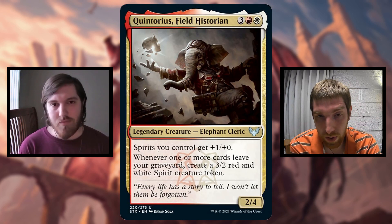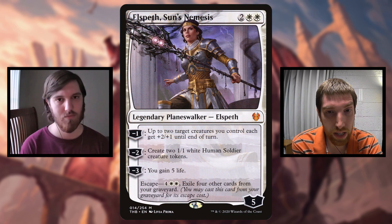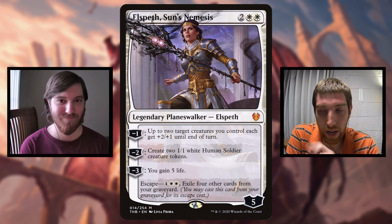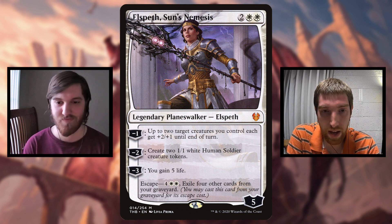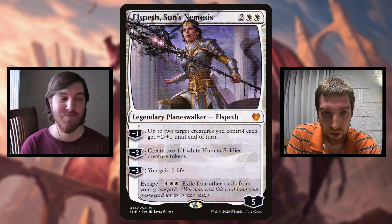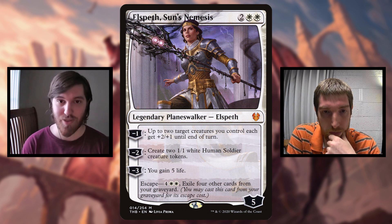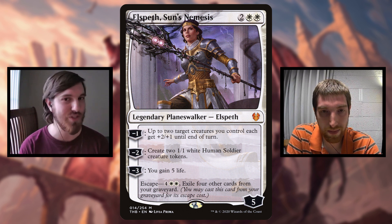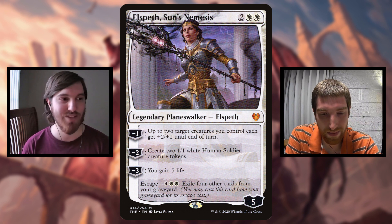Escape actually works twice with Quintorius's trigger, because you exile cards as a cost, and then the escape card itself leaves your graveyard - so that's two different triggers of things leaving your graveyard. I discovered that when I was going through and finding all the abilities and things that synergize with him, and I was like, wait, I'm very sure this works the way I would want it to. And that's just super cool.